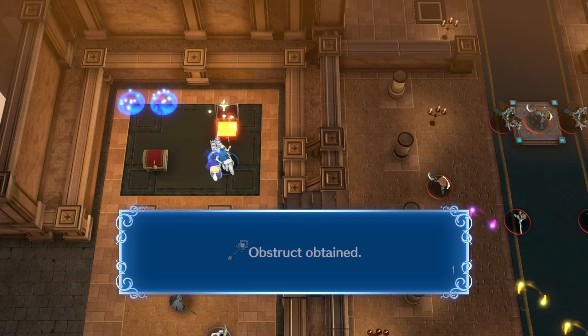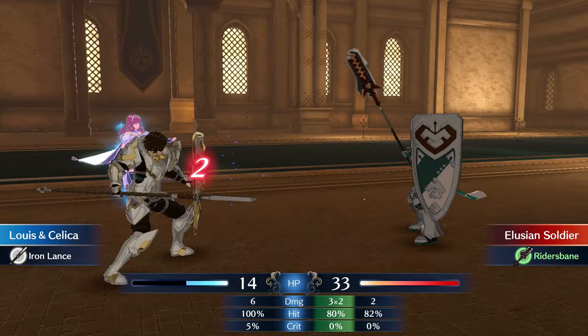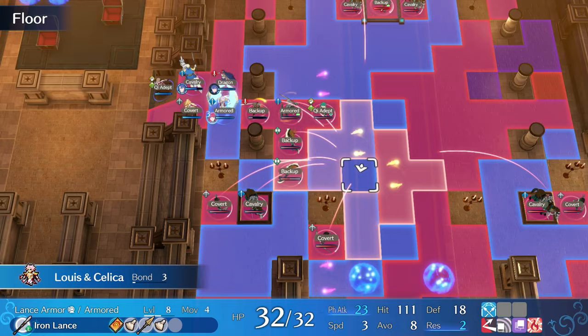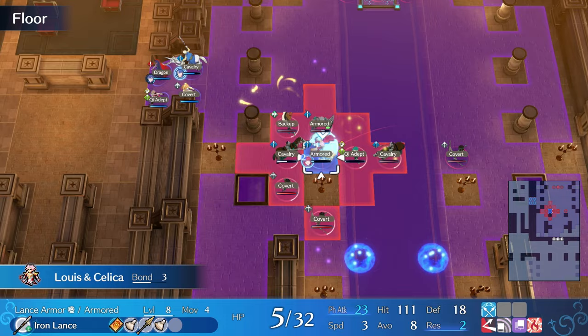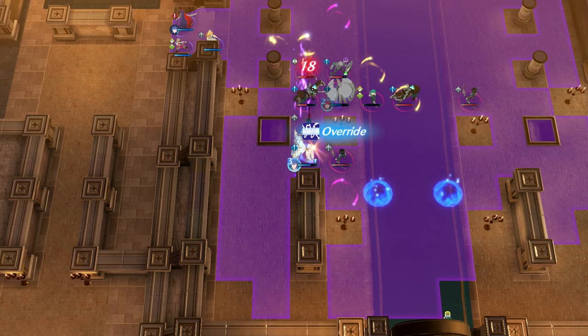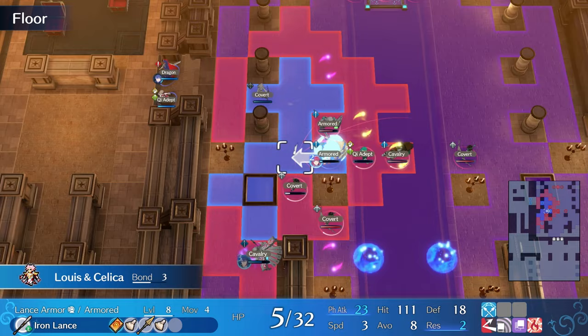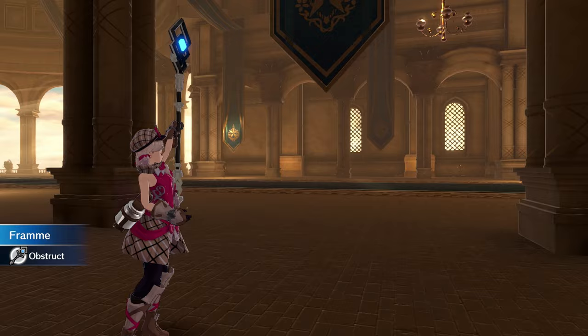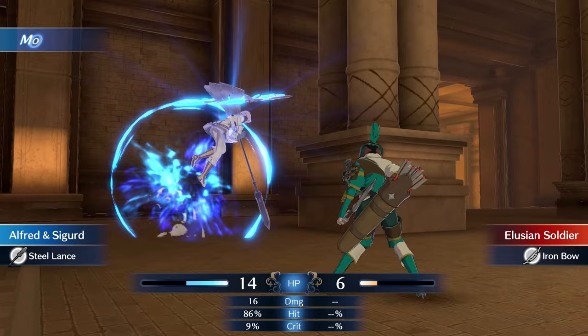I had Papaya engage with Marth to take down the closest armored unit, and on the next turn Louis finished off the thief. Having cleared out the beginning area, I regrouped and made my way up to the treasure room. With the armor slayer in hand we could now tackle the throne room, which brought another challenge: backup units can participate in chain attacks doing damage to Louis even if their normal attacks wouldn't. So I had Louis engage with Celica and use Warp Ragnarok to distract most enemies while Papaya took on the armored units. I also had Alfred engage with Sigurd and use his override special attack to hit all the enemies neatly lined up in front of him.